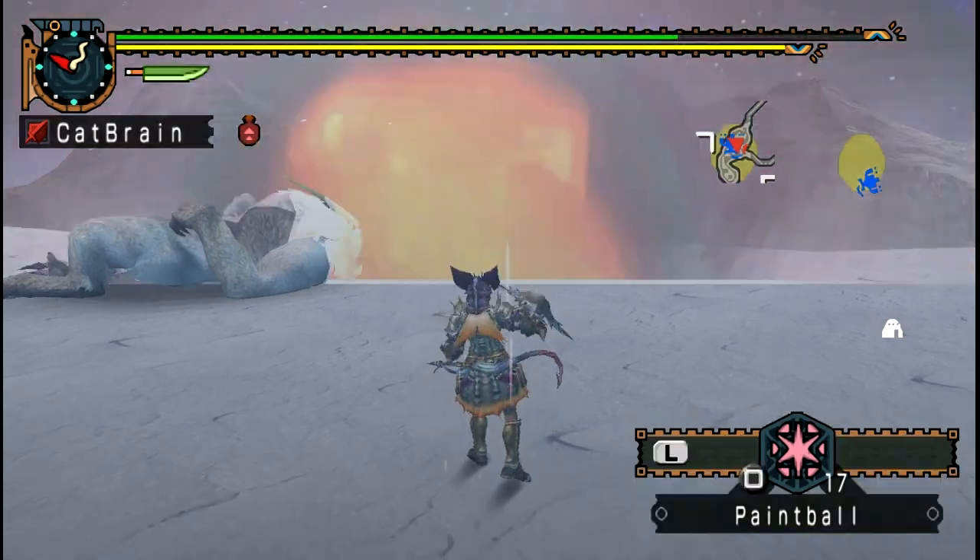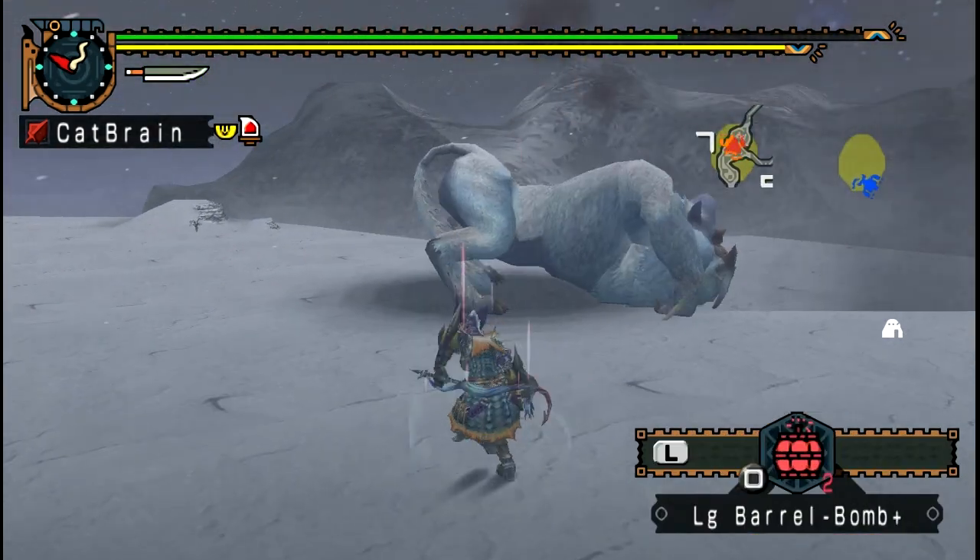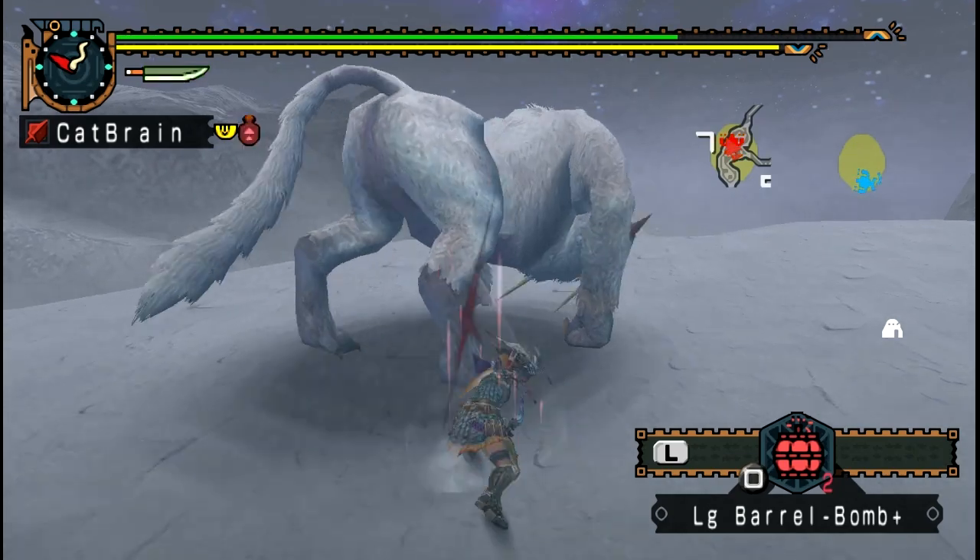Remember that when dying, Blenganga will still do one last attack — don't get hit by it. You will take damage since the quest isn't over until you take out both.